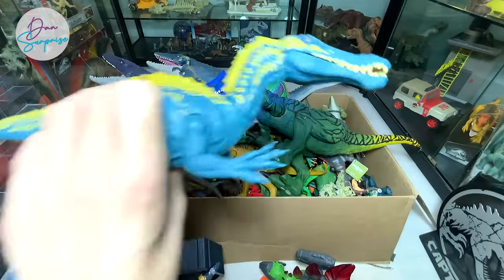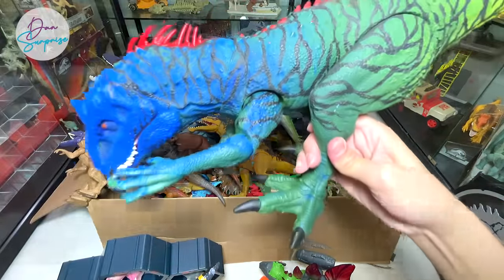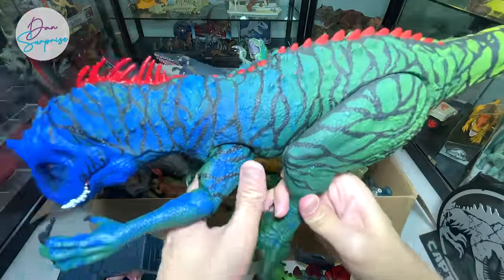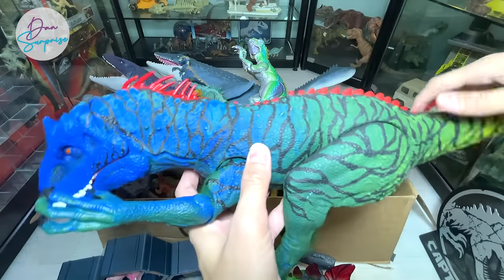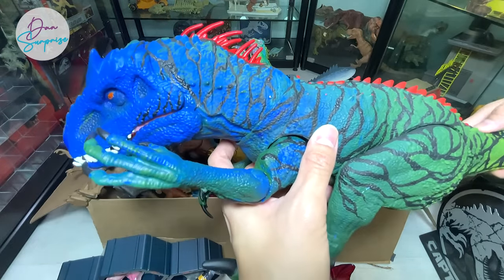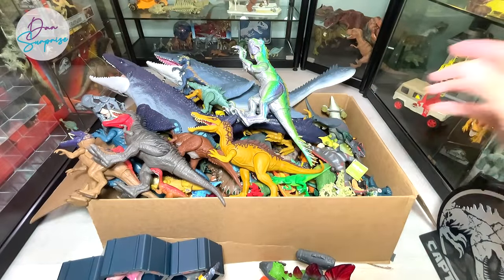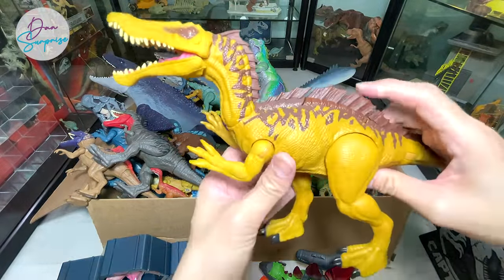This is the Action Attack Suchomimus - this is our own repaint, actually painted by Mrs. Dan. It is an Indominus Rex also painted using the Destroy and Devour Indominus Rex. Really nice one. Let's move on - we have another Suchomimus right here, which is the Dual Attack Suchomimus.